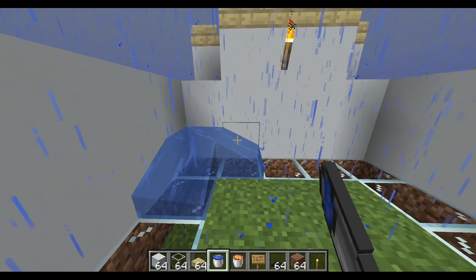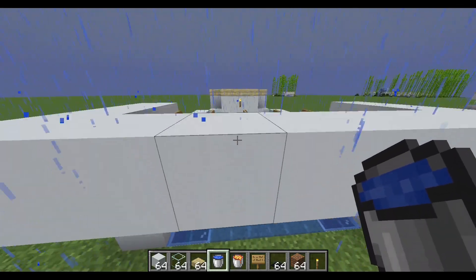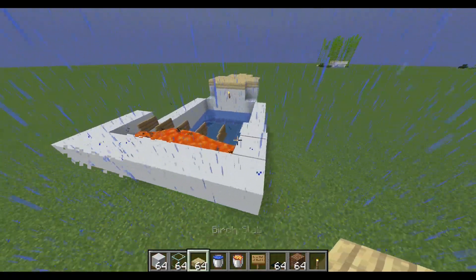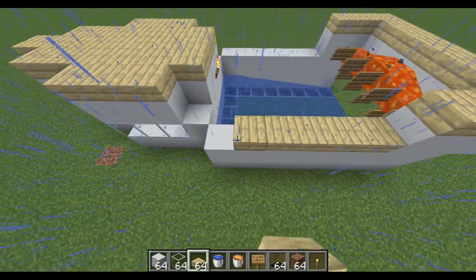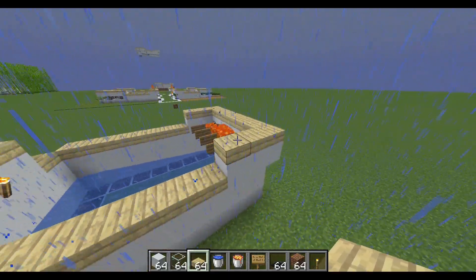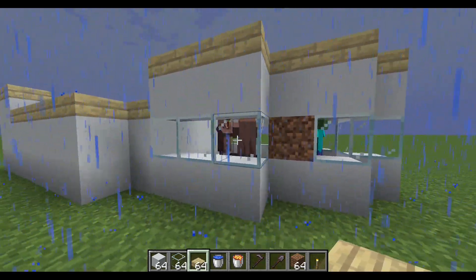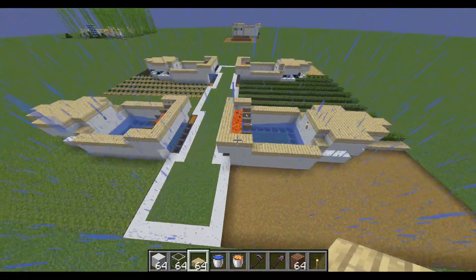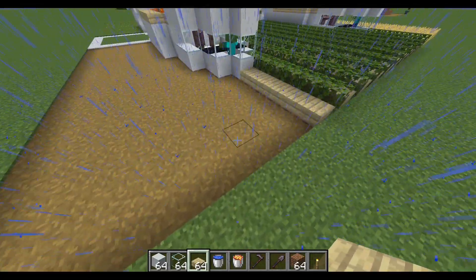Go to the back of the farm, use your water to create a water stream going out — if you built this correctly it should reach the edge. Hop up on top and shift click on top of the center lower sign and that will give you your lava blade. Remember what I said about fire tick — use stone around this section if your fire tick is on. If it is off, then we're good to go. Now we want to spawn-proof by placing those half slabs across every flat surface around this.